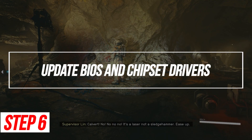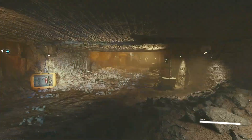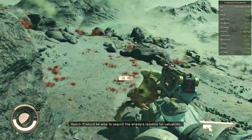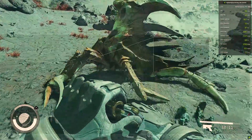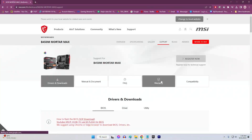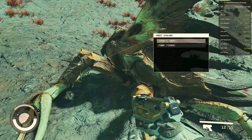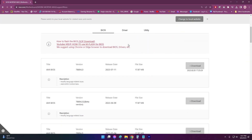Update BIOS and Chipset Drivers. Outdated system BIOS and chipset drivers can negatively impact game stability and cause crashing. Updating to the latest versions improves system optimization. Download the latest BIOS update for your motherboard, reboot once BIOS flashing completes, and get the latest chipset drivers from the manufacturer too.